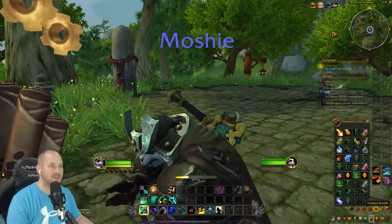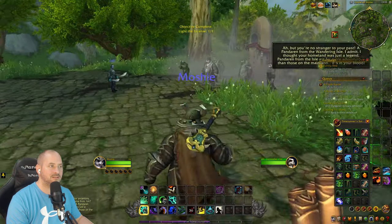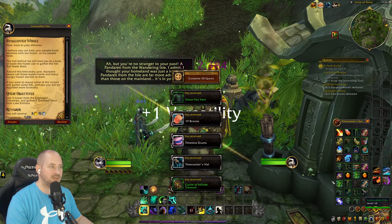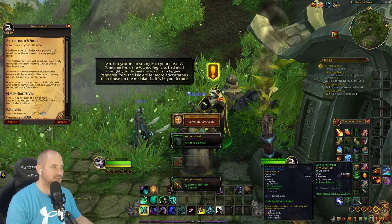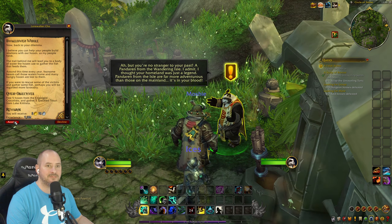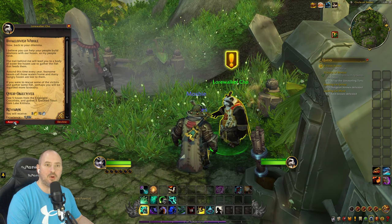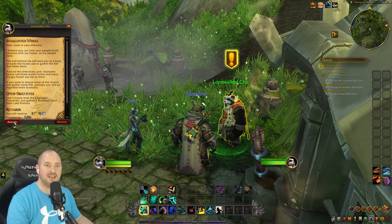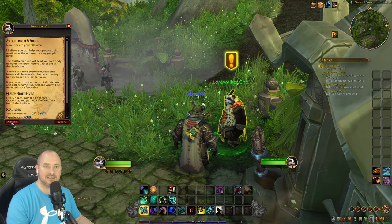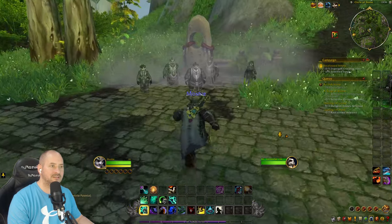Lighting the incense bundle — this will show our ancestors on the other side. 'You are no stranger to your past — a Pandaren from the Wandering Isle.' Ghost Fox Vest — not great stats though. 'Pandaren from the isle are far more adventurous than those on the mainland.' New quests: collect five Hozen from engorged crocolisks and gather five speckled trout from Lake Kittitit.